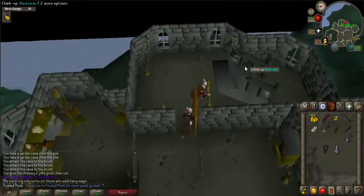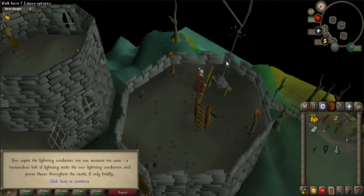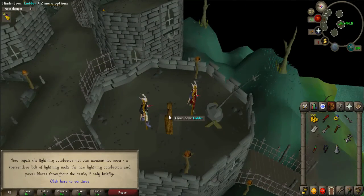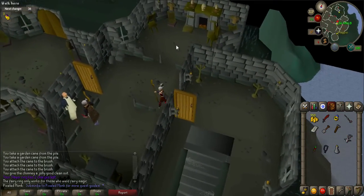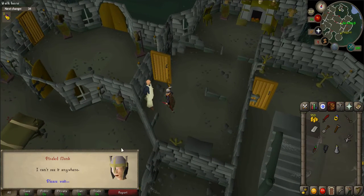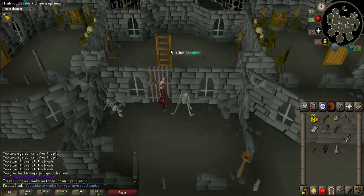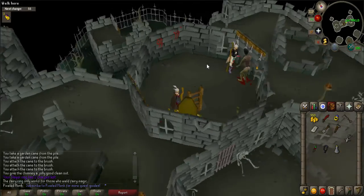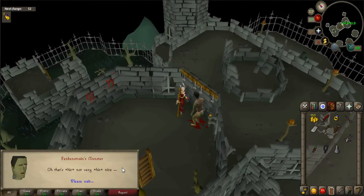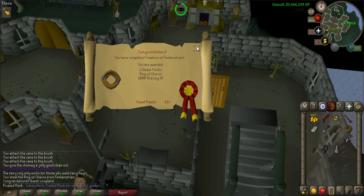Go back to the castle and go upstairs. Enter the most southern room and use the ladder to go up another level. Left click on the lightning conductor to fix it. Head all the way downstairs and talk to Dr. Frankenstrain again, who says that the monster tried to kill him so he locked it in the tower. He will give you a key to go kill the monster — but you won't actually have to fight it. Go back upstairs, enter the center room, and use the ladder to go up another level. Talk to the monster, who introduces himself as Lord Rologarth, and he'll tell you that the good doctor tricked him and his subjects into becoming vampires. Go downstairs and pickpocket the doctor to steal the Ring of Charos and complete your quest.